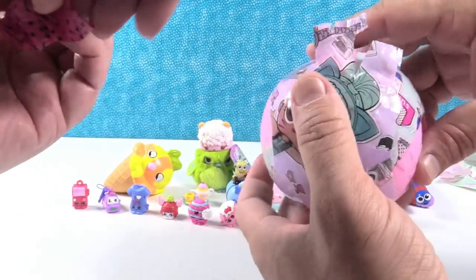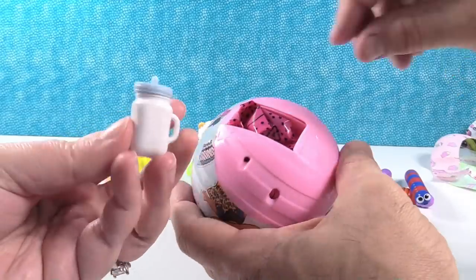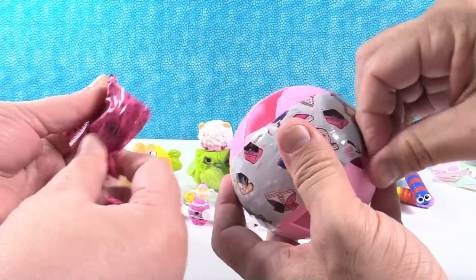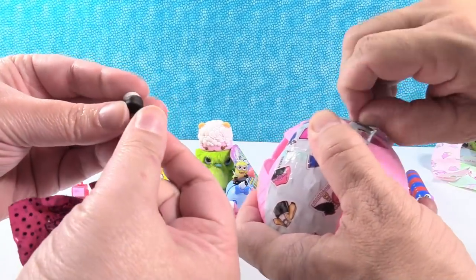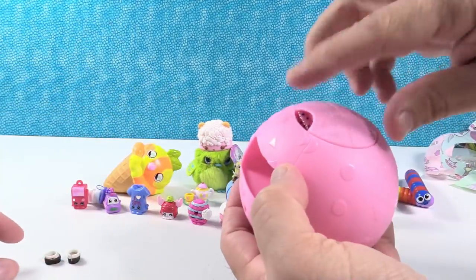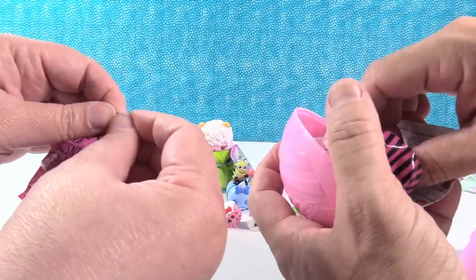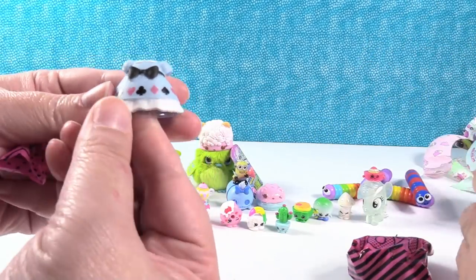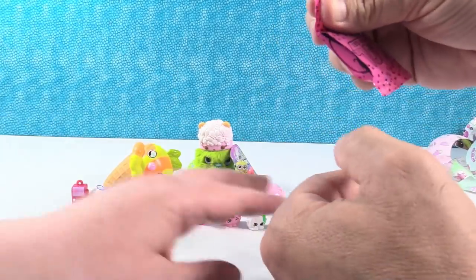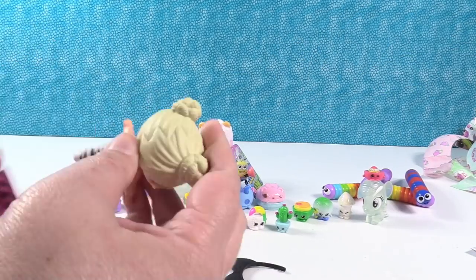Blind bag number one — that's going to be the water bottle. We have a cute little white bottle with a blue lid. Little black shoes with little white socks — super cute. I think I know who we have — the little Alice in Wonderland girl. Curious Cutie. There's her dress — I love this little dress. Her accessory should be the big black bow, which it is. And Curious Cutie.